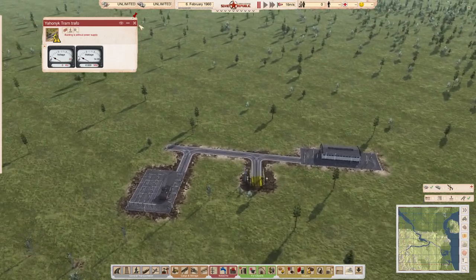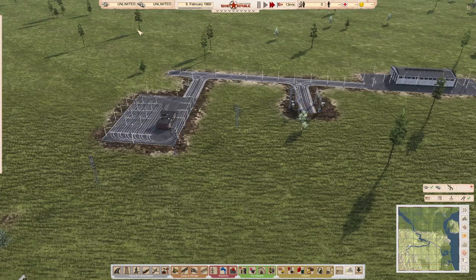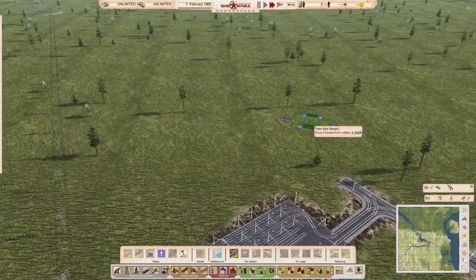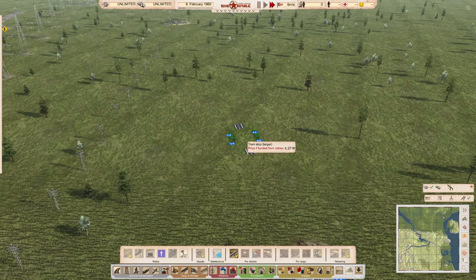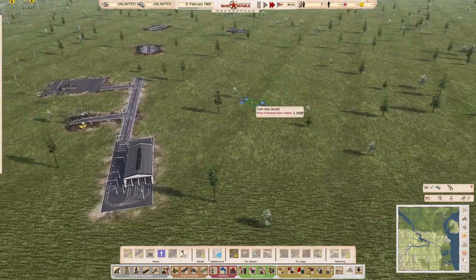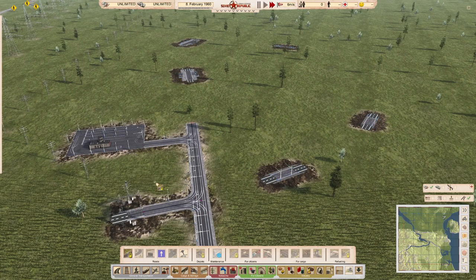One important note: tram stops are in the bus stop section, not the bus platform section. We'll drop down a few stops — a large one and a couple of small ones — and curve the track around to form a loop.